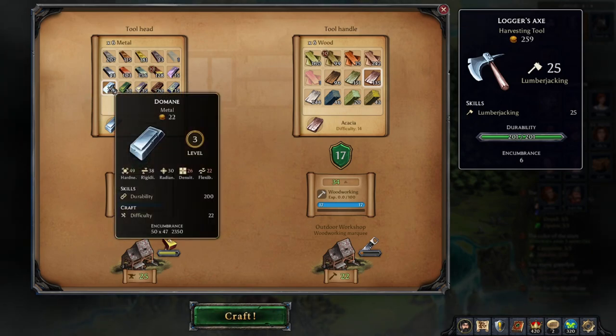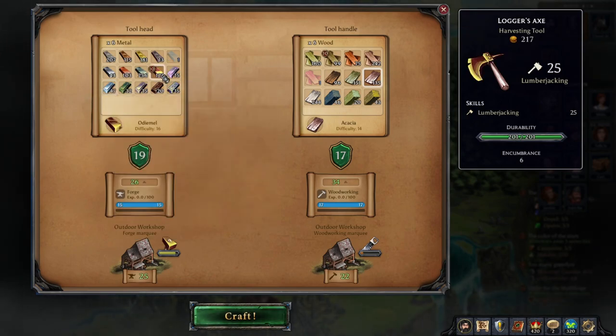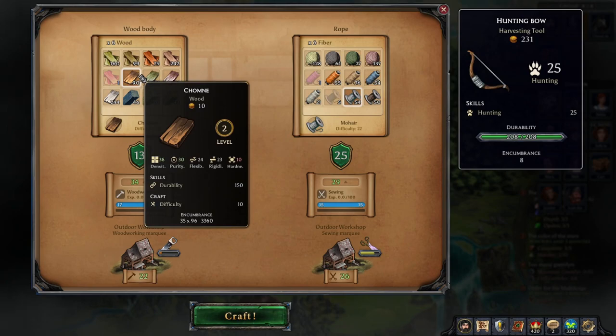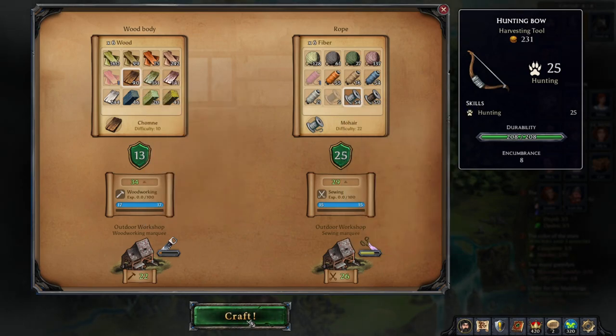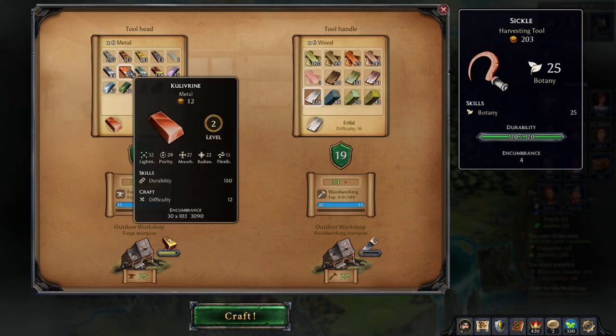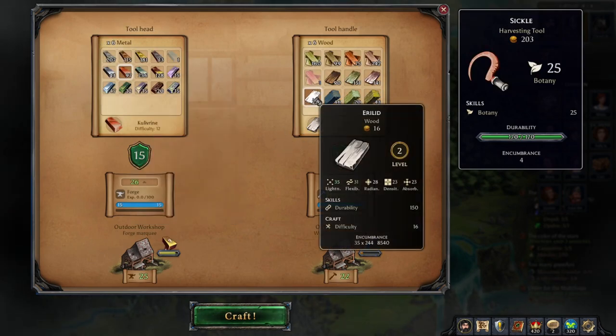For the logger axe you're going to do the same thing - 25. But if you don't want to use up your domain, you can also just use odmyl and that'll still get you 25. For a 25 bow you're going to use Chomney wood and some mohair. For your sickle you're going to use Cull of Rhine and Aerolith.